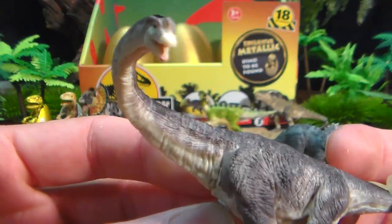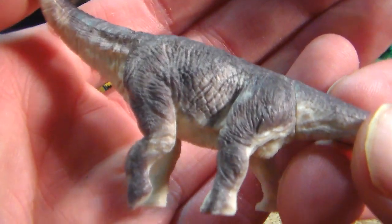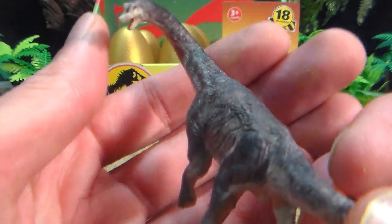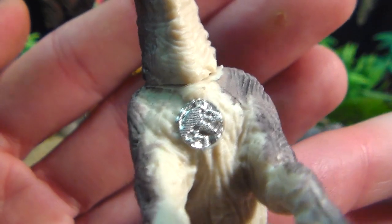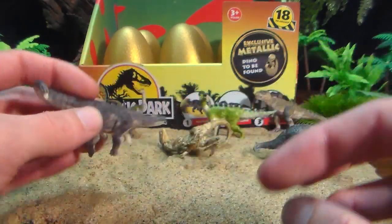Let's look at the Brachiosaurus first. I really like this Brach — all the colors and the detail. It's wonderful. It's not quite in the Jurassic Park iconic pose standing on his hind legs, but it's pretty good. Nonetheless, there's the silver emblem for the Brachiosaurus on his underside. Very happy with this one.